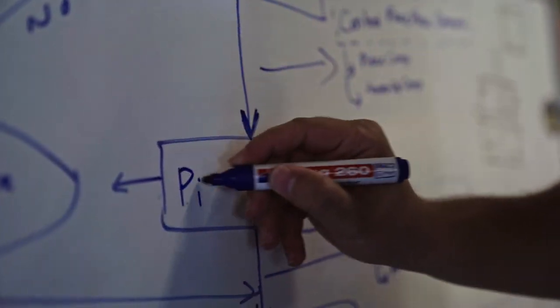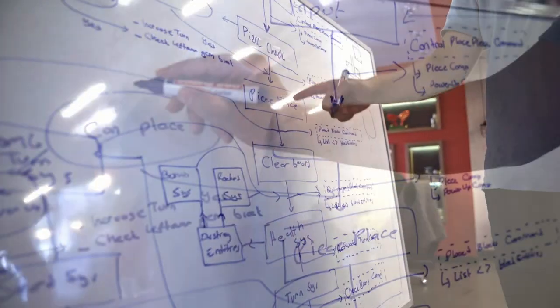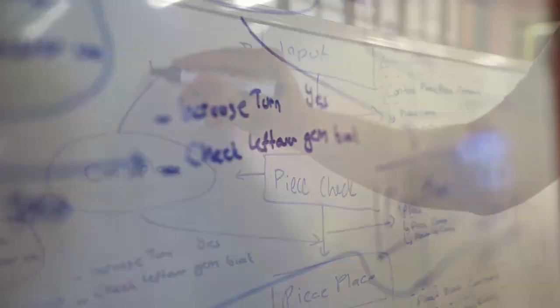We have two secrets. One: keep it simple. Two: reuse the code you have. Keep it simple — we just develop the core game, don't polish it too much, and just ship it. Reuse whatever code you have — we use our own frameworks along with third-party libraries, plugins, and frameworks.